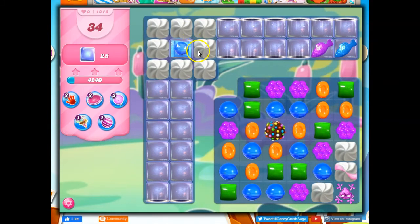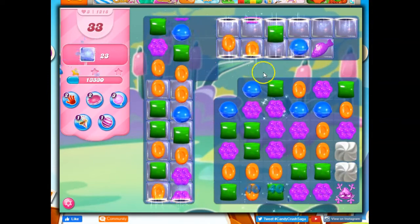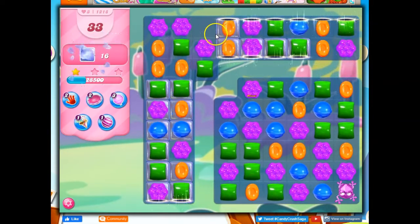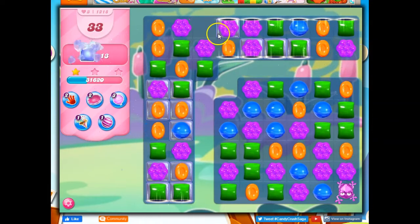Color bomb here. I think what I want to do is take out blue from the board, because that will get rid of this. Now I've got candy falling here — I didn't know I had candy falling here. Look at that. Bunch of helpers on the board here. I didn't know candy fell here.